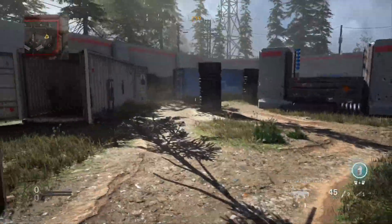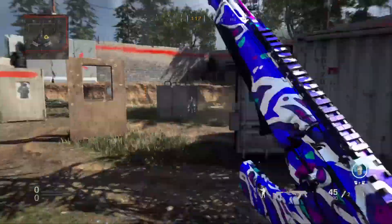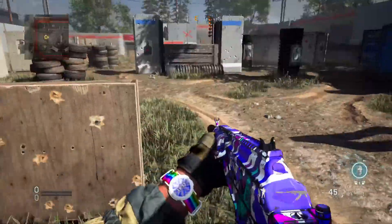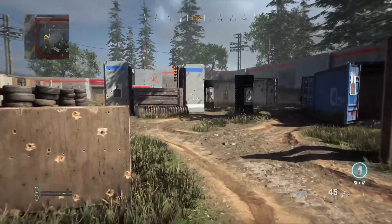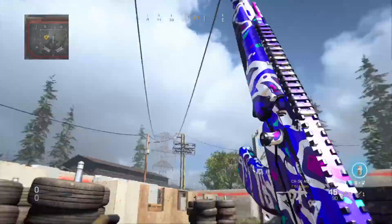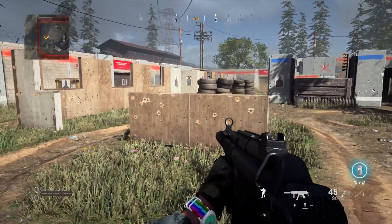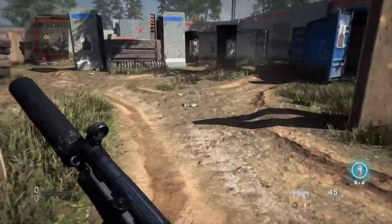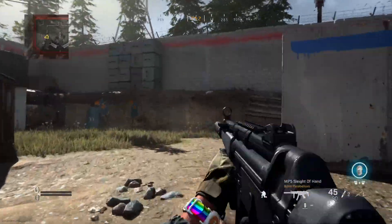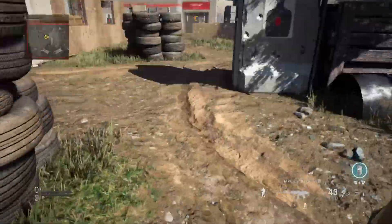What you want to do is slide cancel, YY, slide cancel, YY. Sometimes you might accidentally switch your gun. Once you get used to it you can just go around the map YYing. But another thing — do not shake your screen. When you get good at YY, don't start doing that just because you see streamers doing it. It just makes your game look flashy, like when you kill somebody and then knife them.